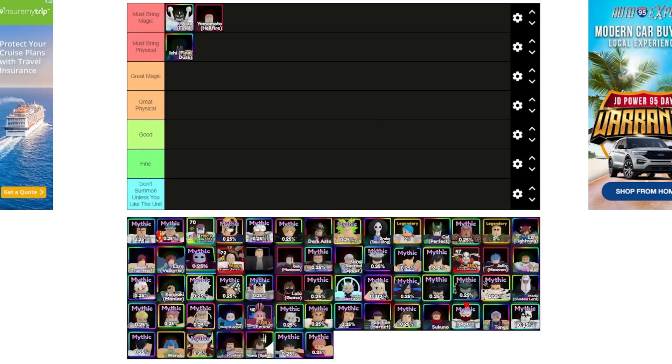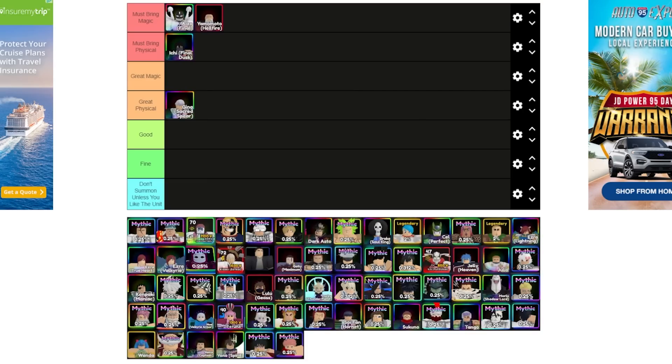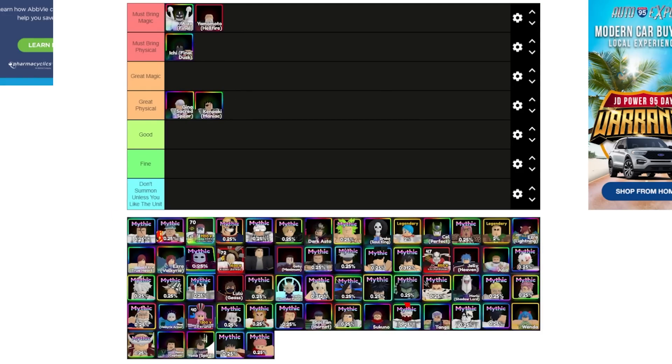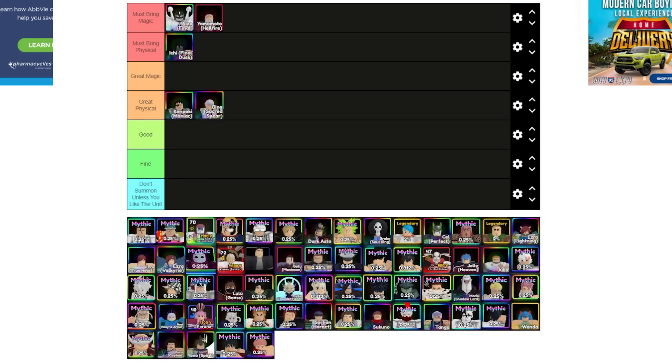Going down the list, nothing new — Ging Sacred Spear. Ging is a great physical unit if you need a crit physical unit, but he is definitely not the first unit you are going to summon for on this update. Make sure you do not summon for him first if you still don't have the other Bleach characters. The same thing goes for Kenpachi — he's a good support unit and does a lot of damage. He's probably the ninth strongest unit overall.